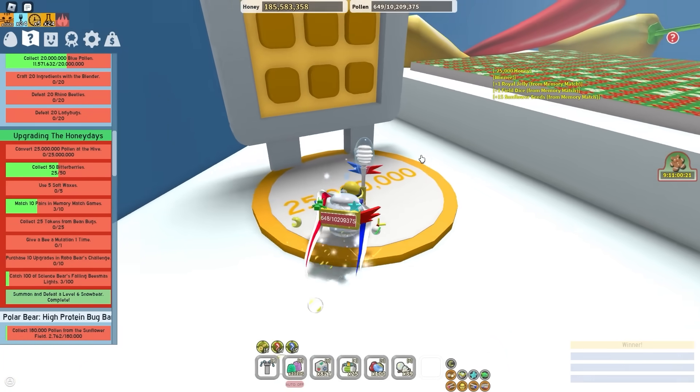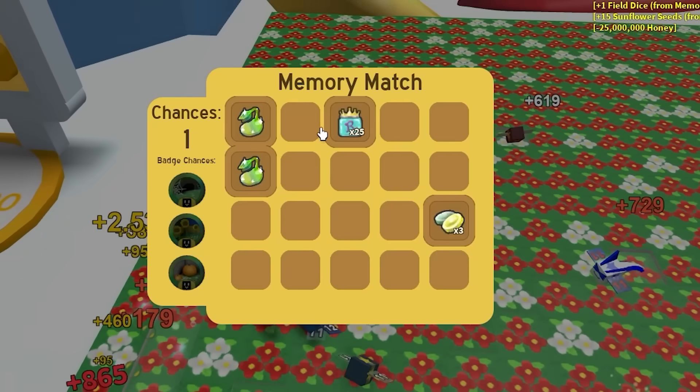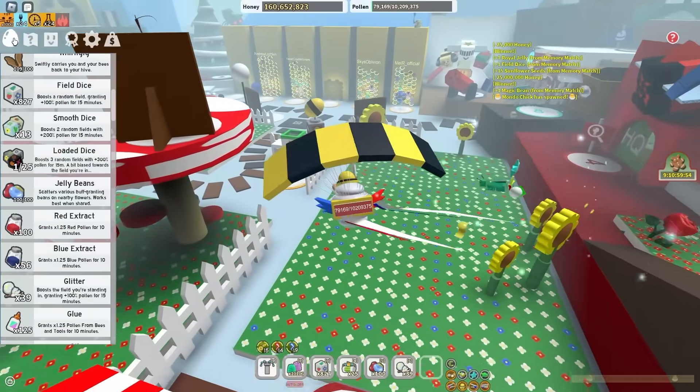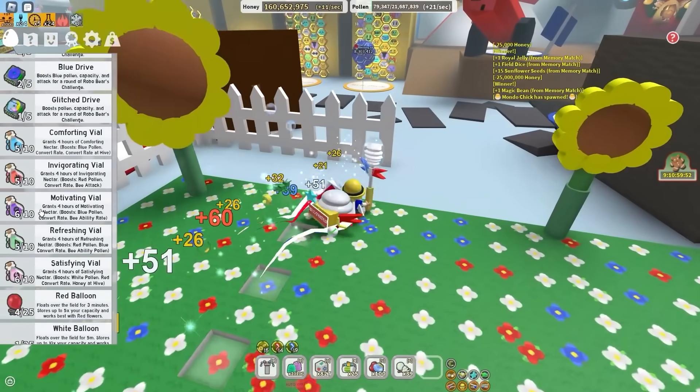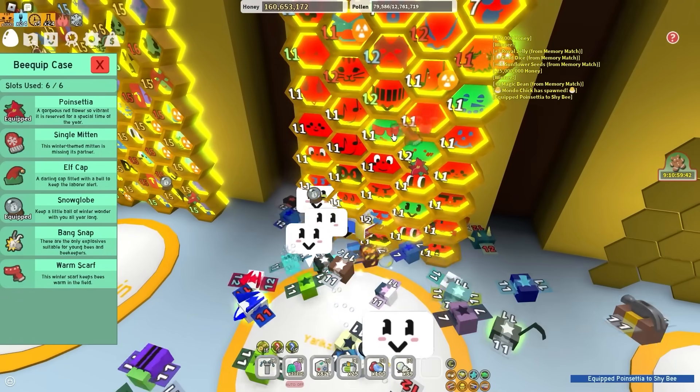Now the Rich People memory match - this is the one that matters. I have 5 tries. Star Jelly - Magic Bean - oh no, I missed it. Unlucky. Hey, I got 4. Use 4 Soft Wax - no problem. Where are my Bequips? I have not equipped any Bequips at all - I gotta equip some more.